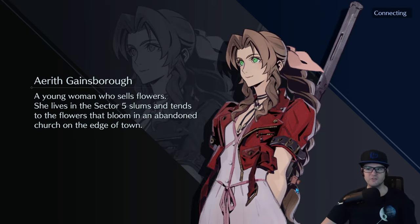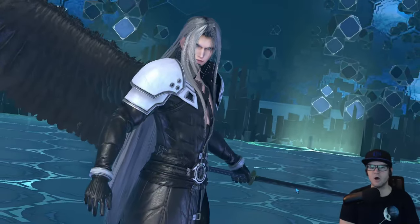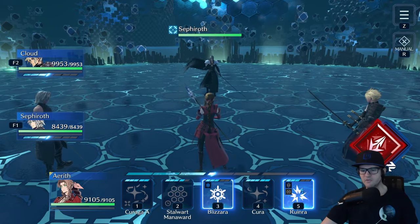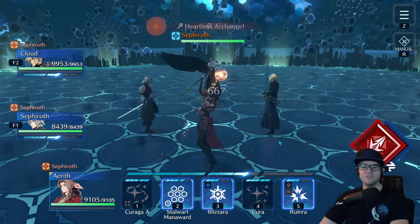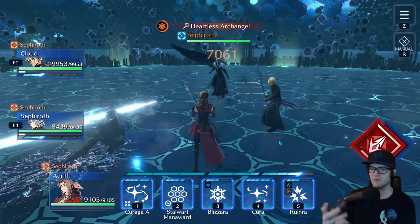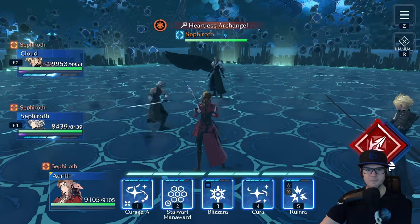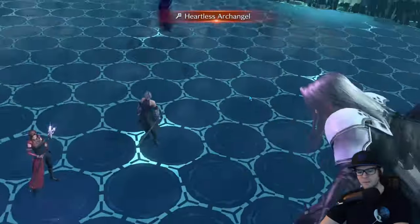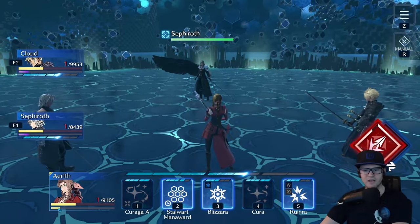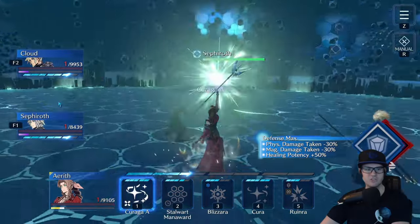This is especially important for Aerith because when you heal you only get 50 percent of the limit value compared to using an attack ability for the same ATB cost. So in this case it's actually more beneficial to queue up a Ruinra at the last second to get as much limit meter as possible, since that's three ATB worth of limit - whereas Curaga is only going to give you 1.5 of equivalent value. Wait for the last second and the move won't hit, but watch the limit bar fill up.